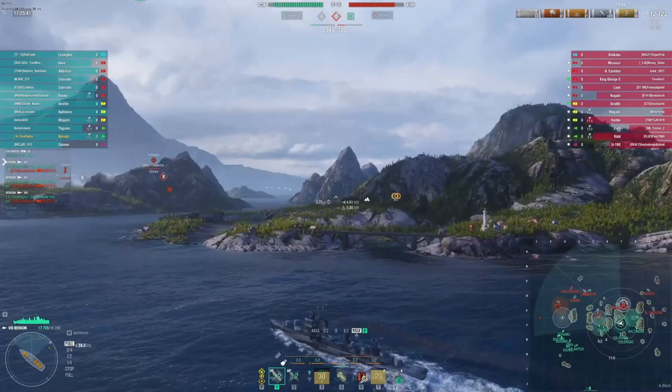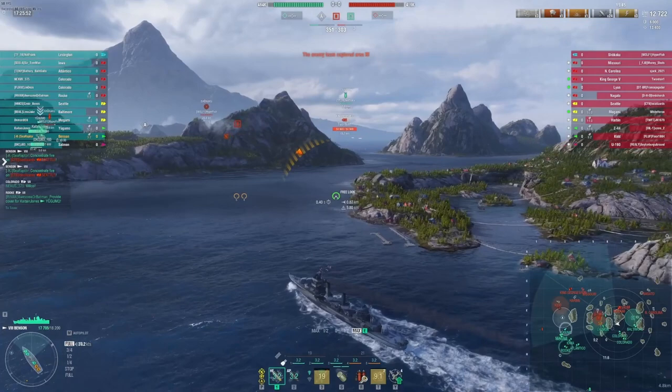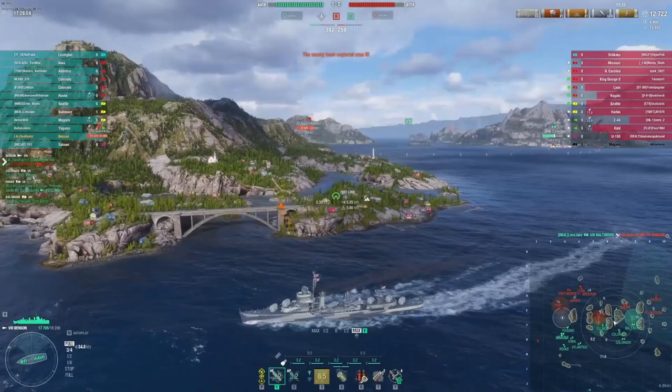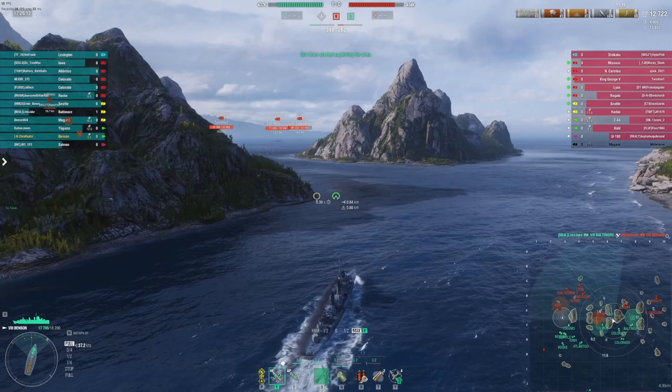The Baltimore is kind of on his own now, but I've done what I could between the smoke and everything. He's already beat up the Z-44, and the Mogami grounded himself broadside right in front of the Baltimore. If he's got AP in the barrel, he could really punish that Mogami — and there he goes. Baltimore doesn't make it, but he took the Mogami with him. Good work out of that radar; we're up a ship. I've moved back over toward the B cap because the opposing U-190 is completely alone on the north end of that cap.